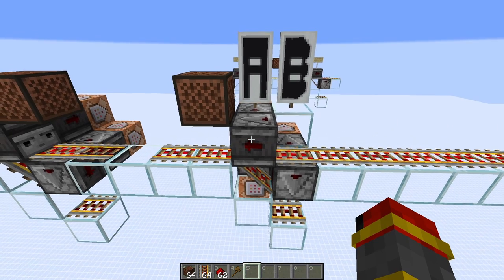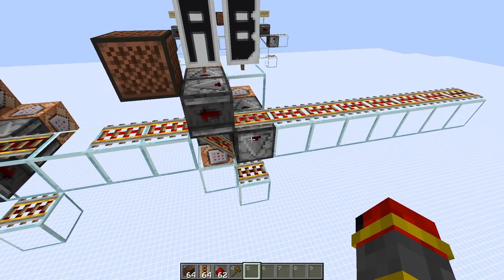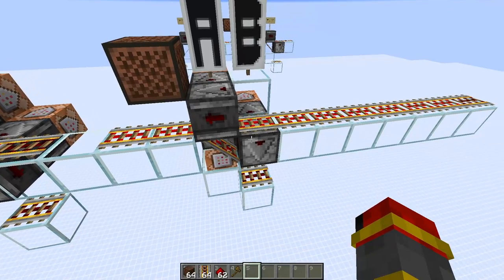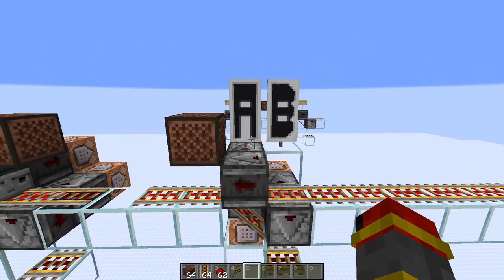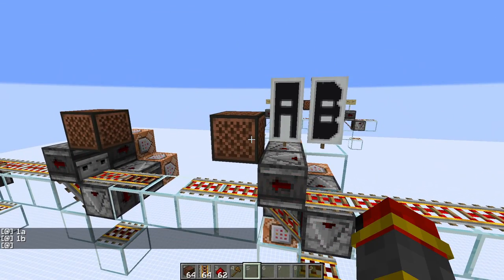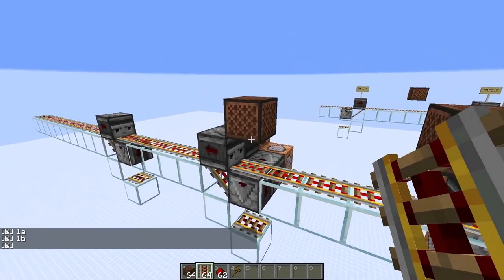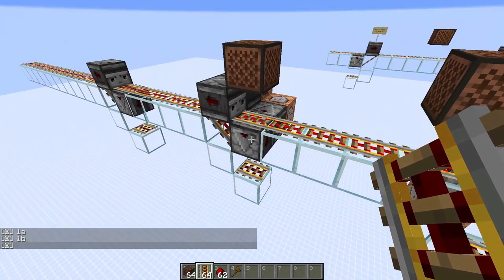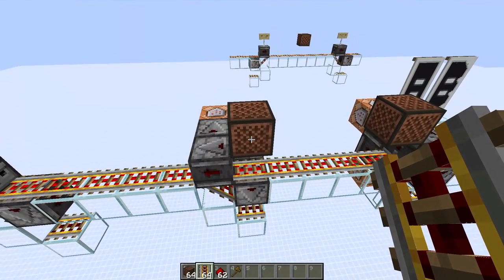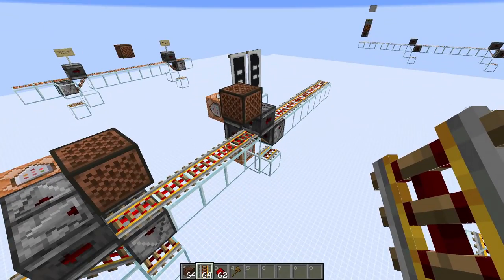With everything assembled, let's call this observer A and this observer B. We should see that A fires first, then B, all within the same game tick. To verify this I have command blocks telling me which fires first. With two modules connected together, for each individual module A should fire first followed by B. When I activate this module we will see that the furthest rail updates first, so this module will fire.